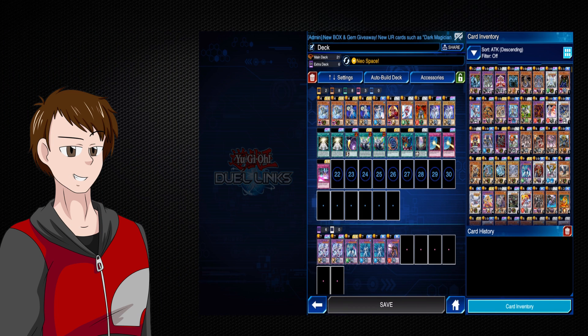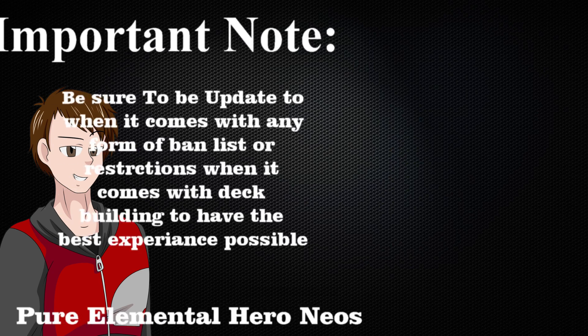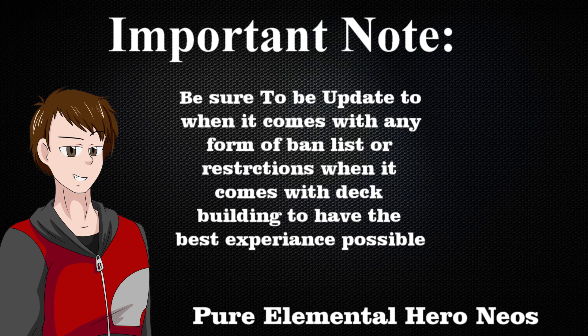Now that we have an idea of what deck we want to play and what powerful cards are going to get us to victory, we need to find a way to make this more consistent. How do we do that? Well, it's simple — or should I say, simply math. In Duel Links, we play with 20-card minimum decks with an opening hand of four cards, and we draw one card in our starting hand if we are going second. So if we go second, which is what Neos prefers, we are starting our first turn with five cards in hand. If we have multiple copies of the most powerful cards in our deck to get us to our win condition, then our chances of getting those win conditions increase tremendously. Most card games have rules and restrictions on how many copies of certain cards you can play, so be sure to keep that in mind.